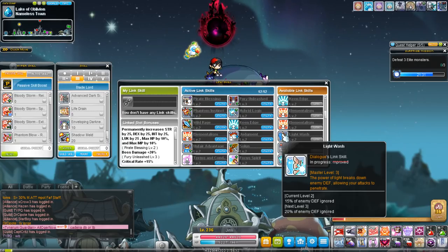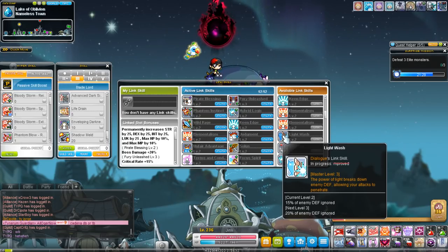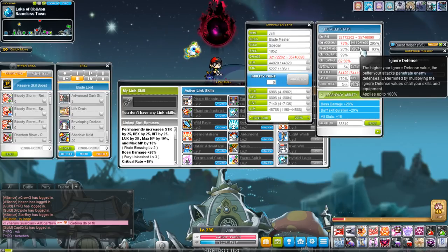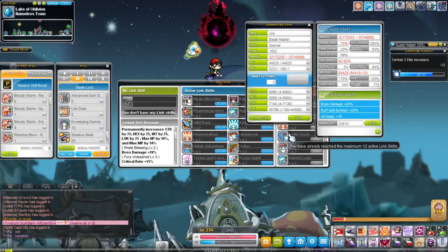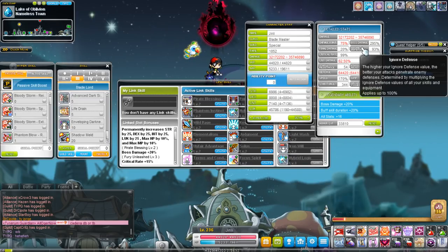The Luminous link skill ignores 15% or up to 20% of the target's defense — known as ignore enemy defense or PDR. This is contingent on what class you have. If your class has a lot of innate ignore defense like a Hero, it may not be that important. But the way I see it, you can never have too much PDR. I have this mostly on my Xenon because my Xenon has lower PDR than my Dual Blade.